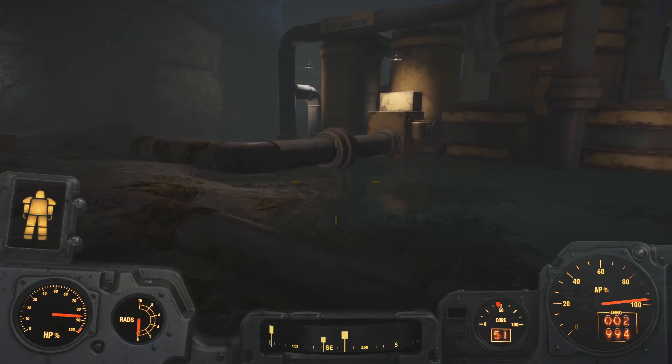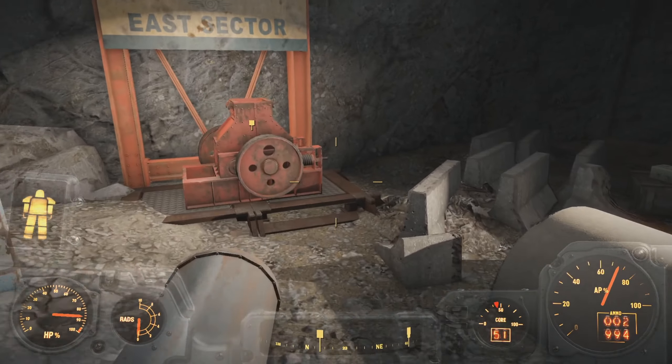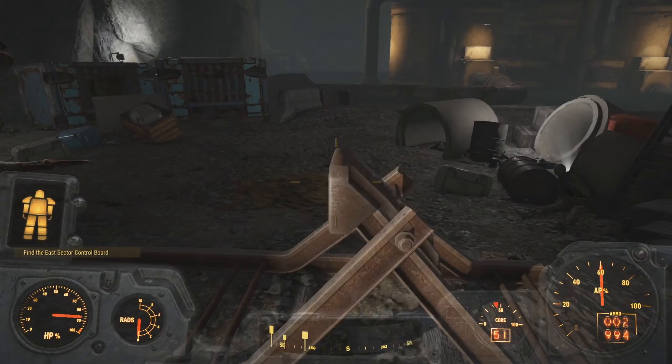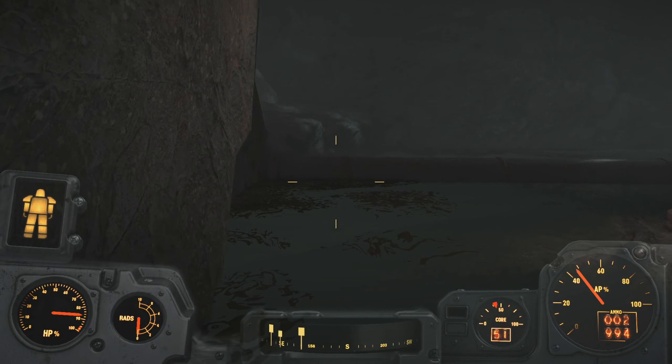I wonder if the game wants us to go over there. Gonna be kind of hard with this power armor outfit on. Do we have the right thing for this sector? No — we don't have the right thing for this particular sector. We got a board for a different sector, but not this one. I wonder if it's actually hiding around here. No, I'm pretty sure there's a quest marker pointing to it.